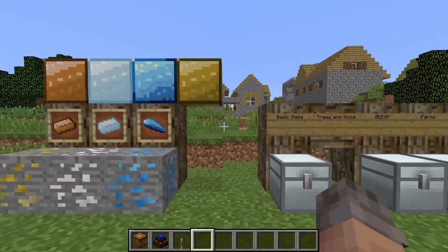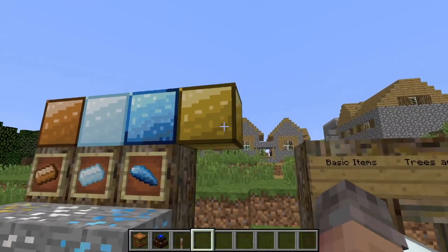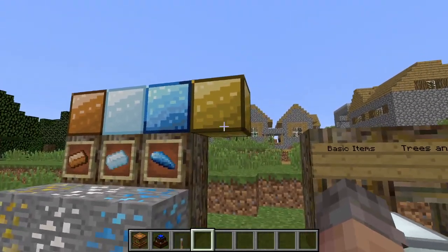Keep in mind that this mod has a bunch of correlations with the Industrial Craft 2 mod. That's what this block is right here. This is bronze, which you get if you combine both Copper and Tin, and you use Industrial Craft 2 machines to make this block.